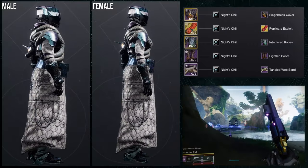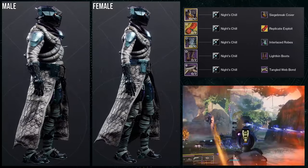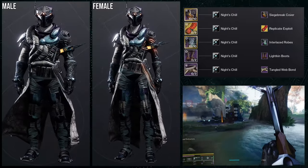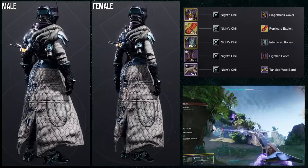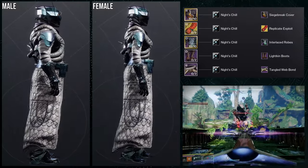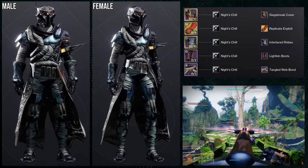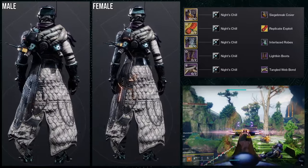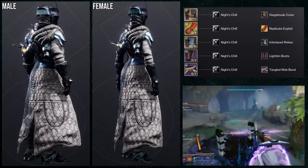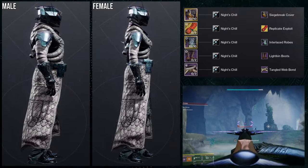If I switched out the helmet for a more Fallen-themed helmet, you could definitely call it more Splicer — more like OG Splicer from D1. I'd just have to switch the shader out. I really like this one specifically because Night Chill is such a good shader for it. The Tangled Webb Bond's glow doesn't change color, so I went with pieces that have a glow — Interlaced Robes has that line of glow coming out which looks really cool.